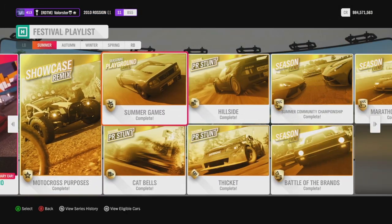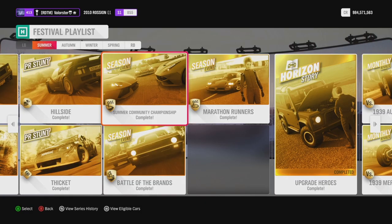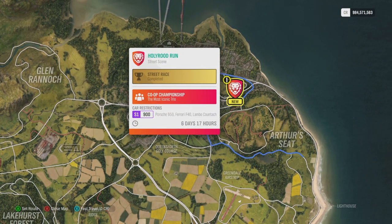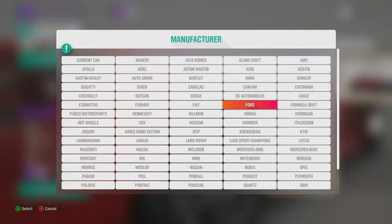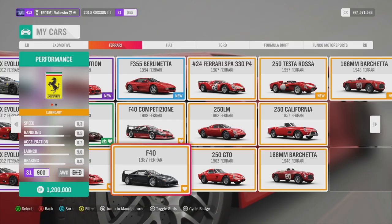Now let's look at the Summer Community Championship. It was pretty okay — the only thing is the last race is about nine minutes, which was pretty long. The Trial restrictions are Porsche 959, Ferrari F40, and Lambo Countach. The Porsche and Lambo slide too much for me and don't steer very well, so the Ferrari F40 is my best choice. I'll use the Ferrari F40 for both the Trial and the community race.